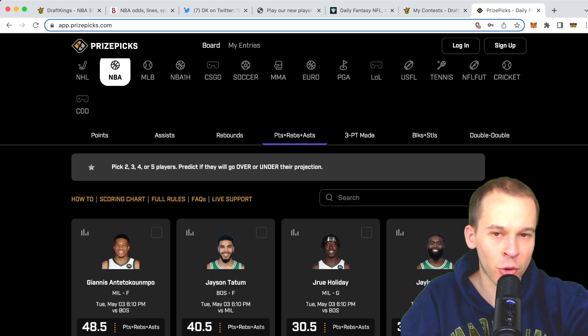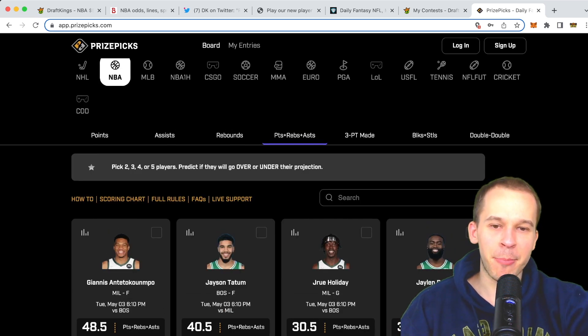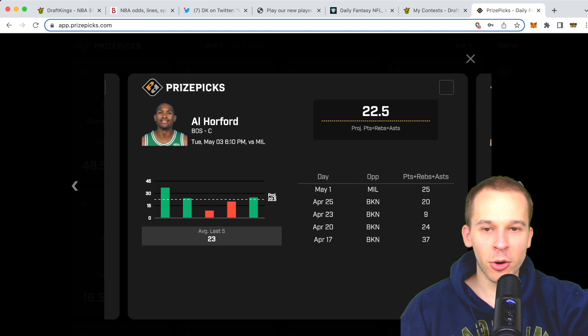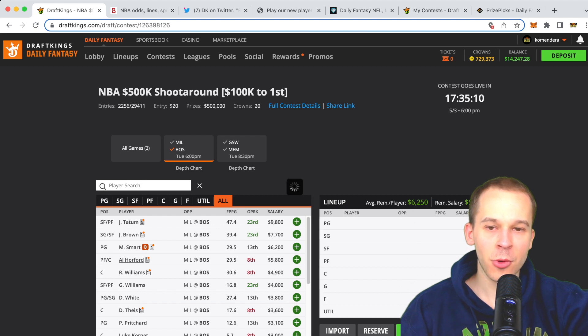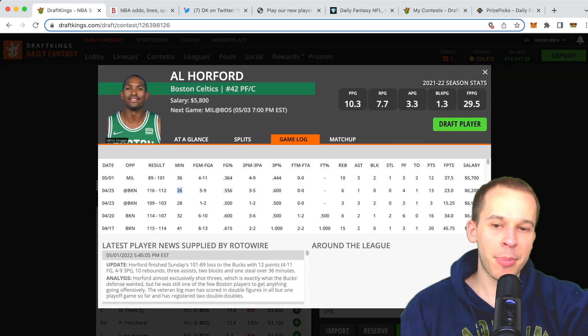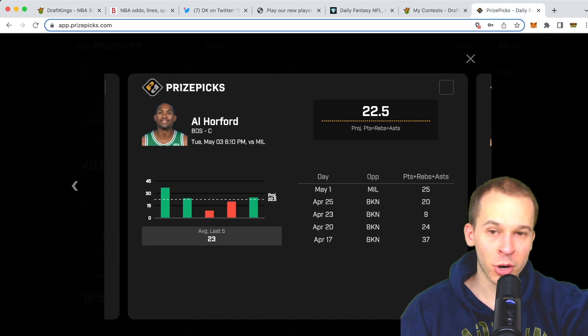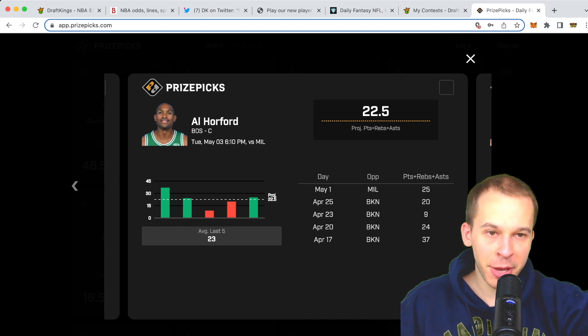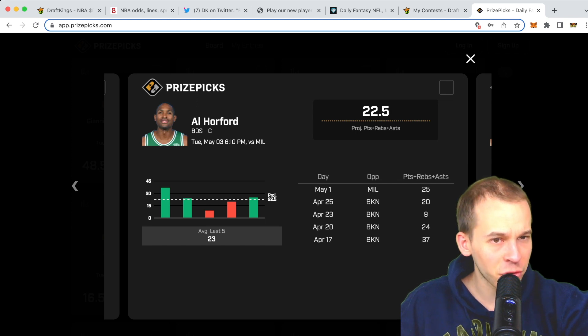The first pick I like is Al Horford over 22.5 PRA. With Horford it's really about the minutes — down the stretch in the Brooklyn series with Rob coming back, his minutes went down. But I think they really need his defense out there against Giannis. He played 36 minutes last game, so I'd expect him in the mid-30s assuming no foul trouble. He's a solid points-per-minute guy, can knock down open threes, and is a decent rebounder. The only real risk is foul trouble against Giannis.